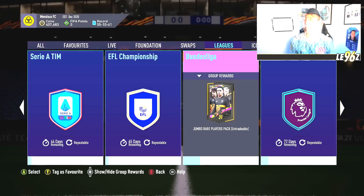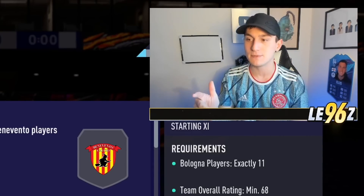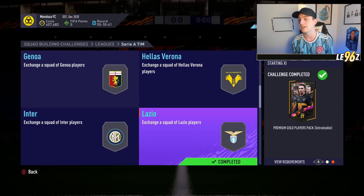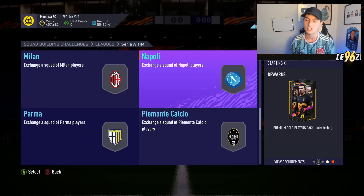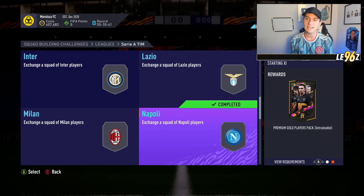Next I'm jumping over to Serie A — you can complete it all the way through to get that 100k pack. From this league, the first one is Lazio where you get a Premium Gold Players Pack, and then Napoli where you get another Premium Gold Players Pack. Both are relatively cheap to complete — around 20,000 coins total for both — giving you around 50,000 coins' worth of packs.